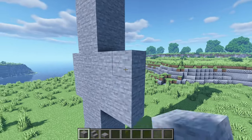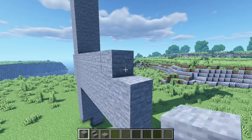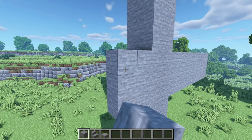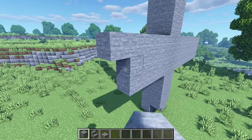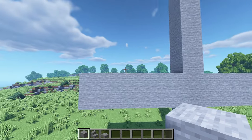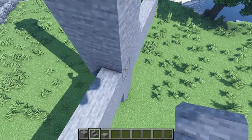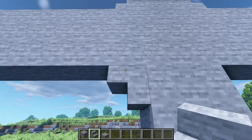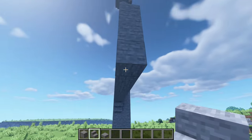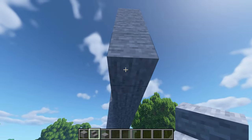Now let's extend this on this side by 9. Same thing on this side, so that's 9 blocks as well. Now let's get some stone stairs; I'm gonna place two here on top and then another two upside down stairs underneath, just like that. Let's place one there and another upside down stair underneath, and same thing goes for this side — one and another one right there.